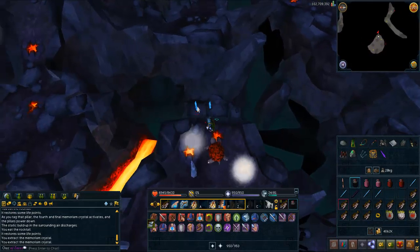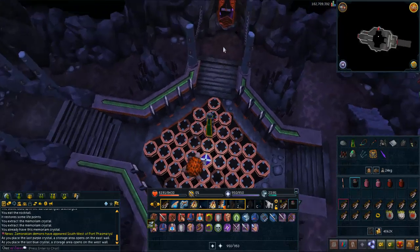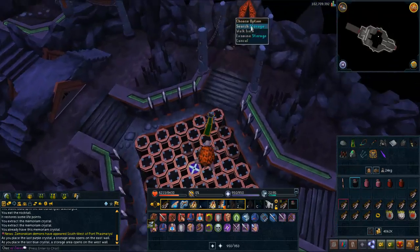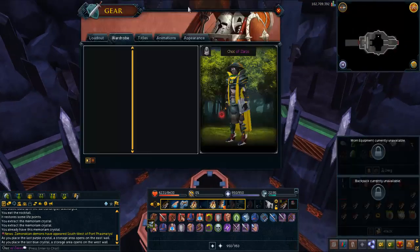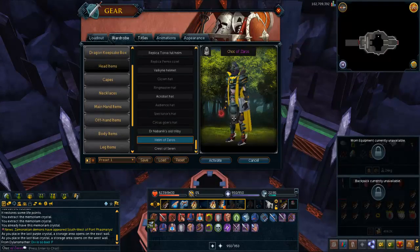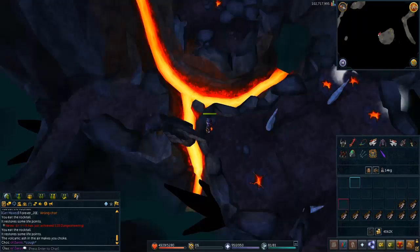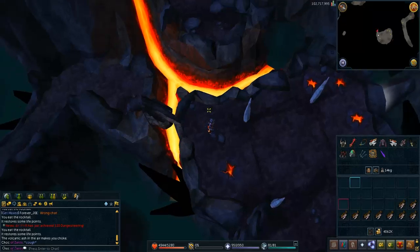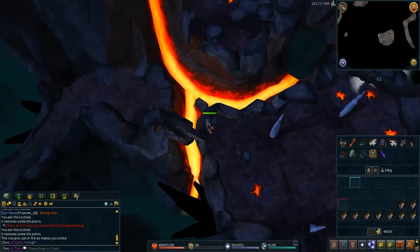Every wave the lightning gets more intense and strikes you down. Make sure to have a lot of food and spam eat whenever needed. Try to avoid getting hit by the lightning as frequently as possible — try to ignore the lightning, try to ignore the geysers. Do that and you'll get your four crystals. I believe that's all you need, and I hope this guide helped.